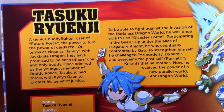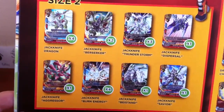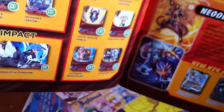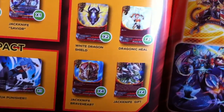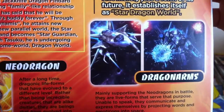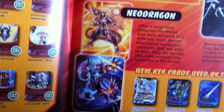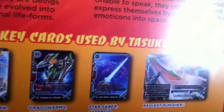We also have Tasuku Ryuengi and his Dragonic Force deck. Is this a troll? No, it's not a troll. Because the name is like a troll, right? First we have a look at the Size 2s — quite a lot of Size 2s, all Jackknife Dragon support. And then we go down to basically the item. Impact. And this is his spells. Star Dragon World. Dragon arms, new dragon arms. New key cards used by Tasuku: Star Dragon Jackknife, Dragon Arms Cavalier, Star Celesteroid, and Radiant Punisher.